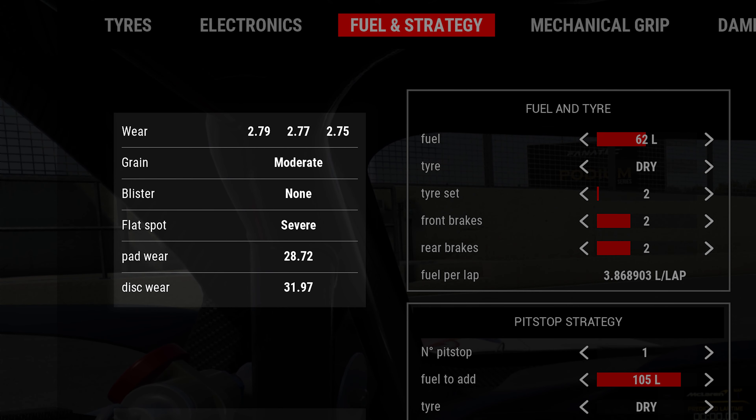GT4s only have two compounds of brake pads. Pad 1 is a qualifying pad similar to pad 4 for GT3s, whilst pad 2 is a race pad. In general just stick to pad 2 for GT4s unless you want to get the heat in them quickly in a qualifying session. If you want to keep track of how your brakes and tires are wearing, you can use the four boxes situated on the left and right of the setup screen, one for each corner of the car.